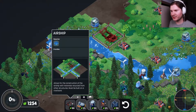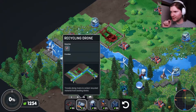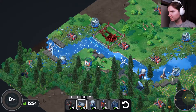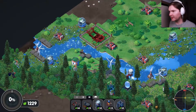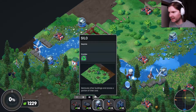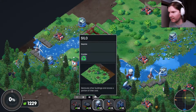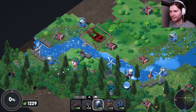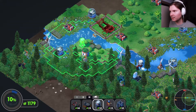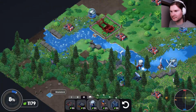Allows for the construction of the airship with materials recycled from other structures. What does this do? Recycling drone — travels along rivers to collect recycled material from loading docks. What does this do? Silo — requires nothing, provides recycling. Removes other buildings and stores a portion of their cost. So now I'm taking down the buildings. Now we can let nature do its thing.